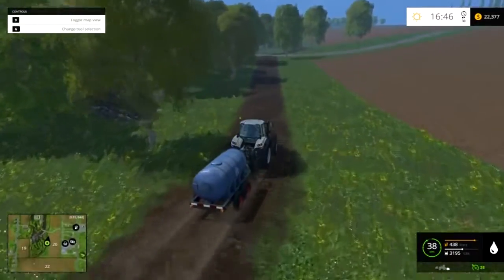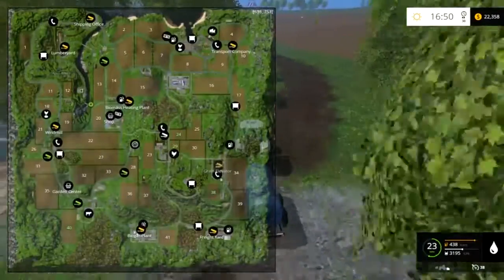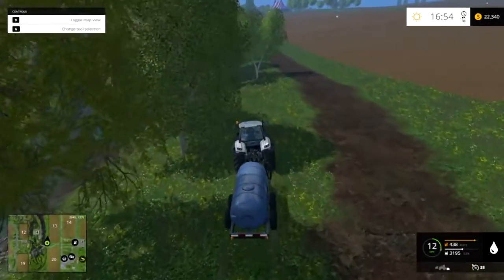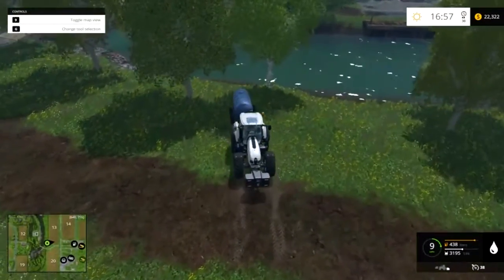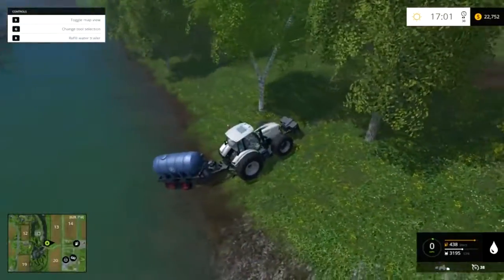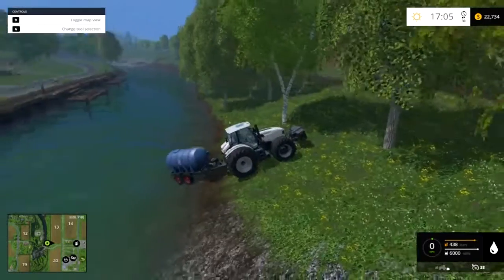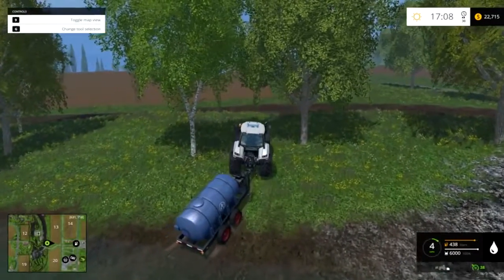I'm almost there — notice I took this curve down so that I can actually get to the bank of the river. If you want, you can also go all the way north by your sheep where that large body of water is — kind of the ocean or sea. All you have to do is just back up into it a little bit. There we go — 'refill water trailer' — hit R. Notice that in the top right my money is not depleting at all, so this is where the free water is.